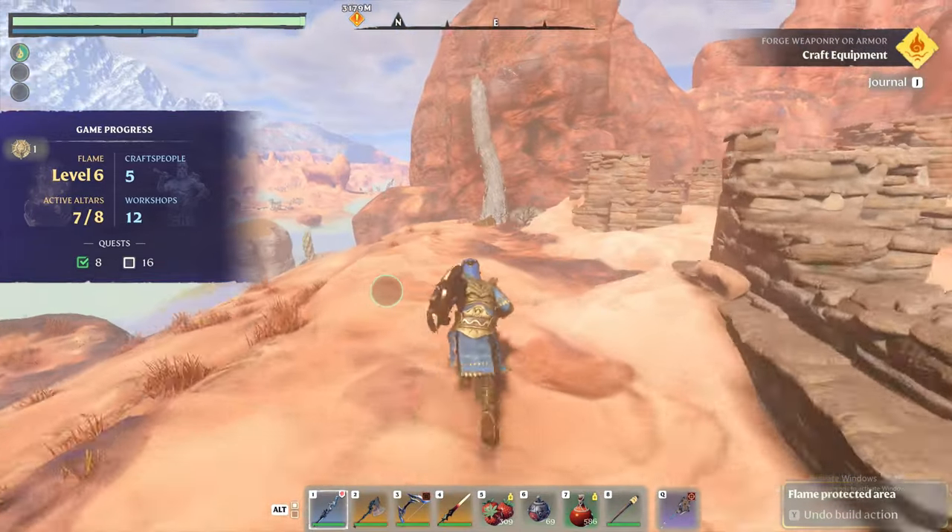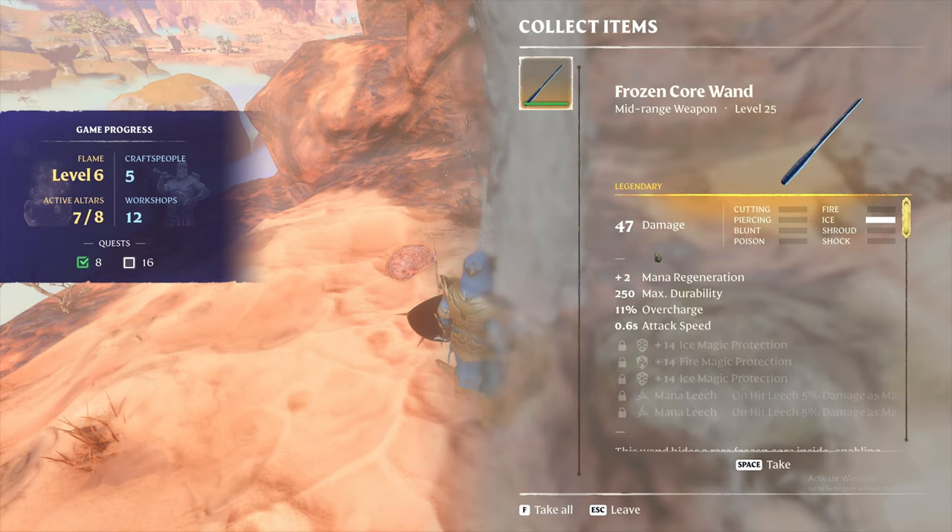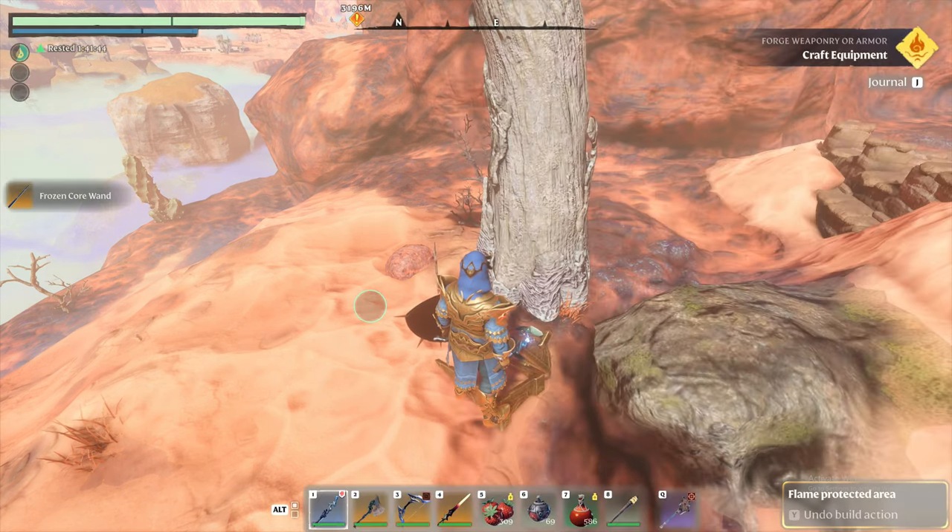We're back - go around to the dead tree. Look, there's the dead tree. Open your chest and there's a nice wand - 47 damage, which is not bad. Some things here go up to 70, but you can rune it up and get a lot more out of it. We'll take that.